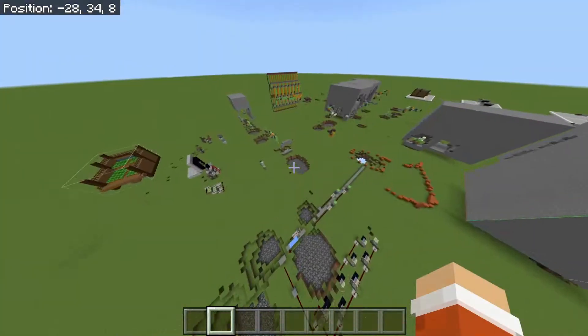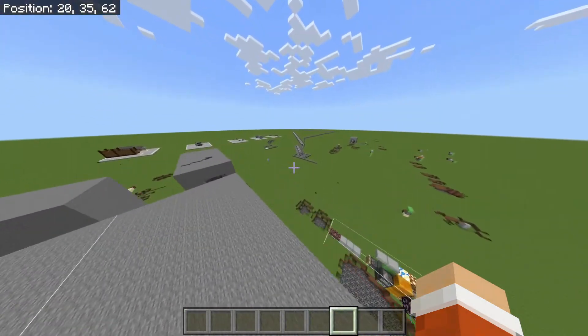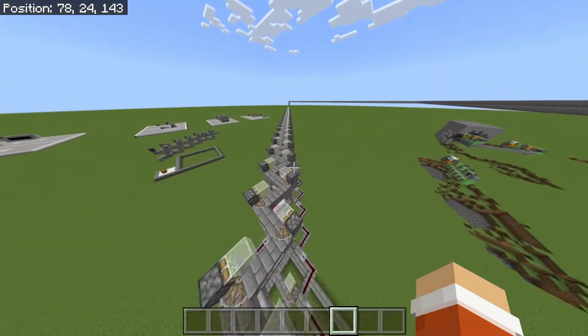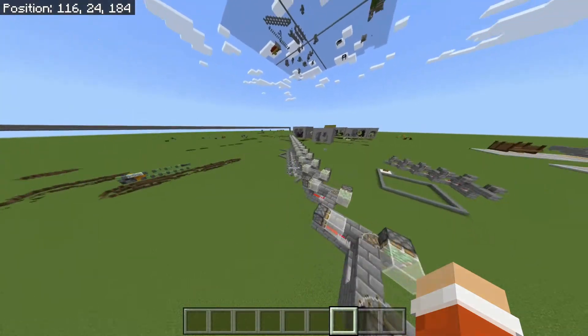Up here you've got some piston bolts. What I love right here is what I've been testing: diagonal piston bolts — pretty fast. This one that you saw in some previous videos goes something like 27.745 blocks per second, which is extremely fast.